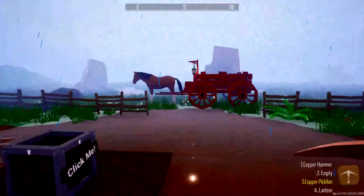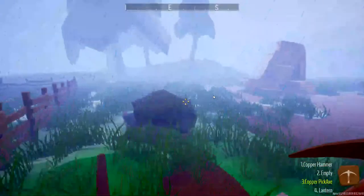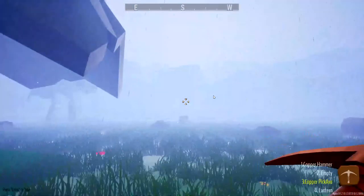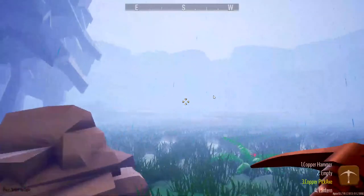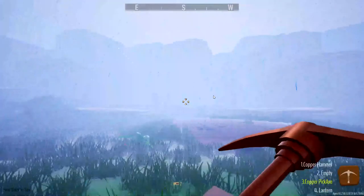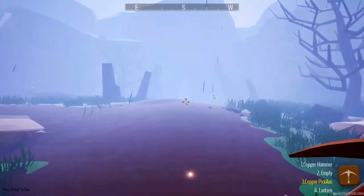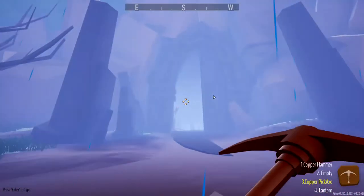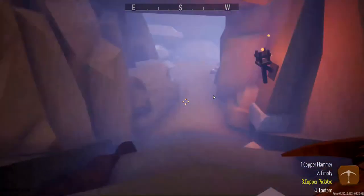Let's go ahead and go mining — out into the rain we go. There's our horse and cart if we wanted to take that. It's raining and you can't quite see everything, but you can kind of see the door peeking through there. I think this is the main mine — this is where at least most of your basic starting minerals are. Let's go find ourselves some copper. I think there's some copper just right here in the entrance.